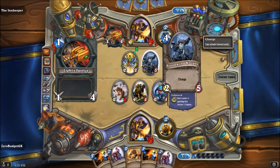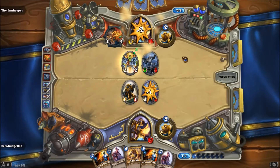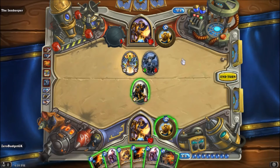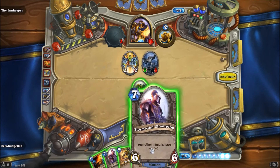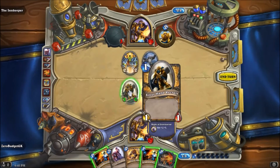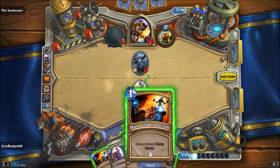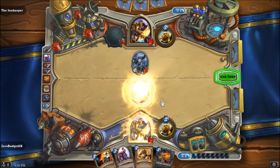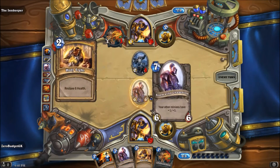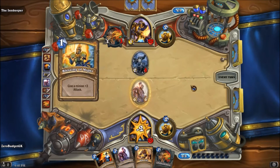He gets a guy with Charge. We got a Light's Justice — pretty nice. Put the Stormwind Champion, use this to get rid of that, give him the Divine Shield and pass the turn. Now he's got a lot of work to take this down. He's not even going to try.